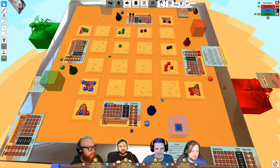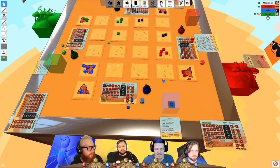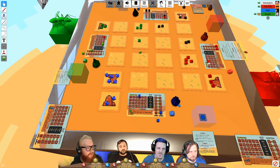Players realize they skipped the movement phase and correct course. One player clarifies they moved already. Another's token was placed in the resource space by mistake. They sort out the order, confirming everyone except Dustin has moved. After all move, there's a combat resolution to handle.